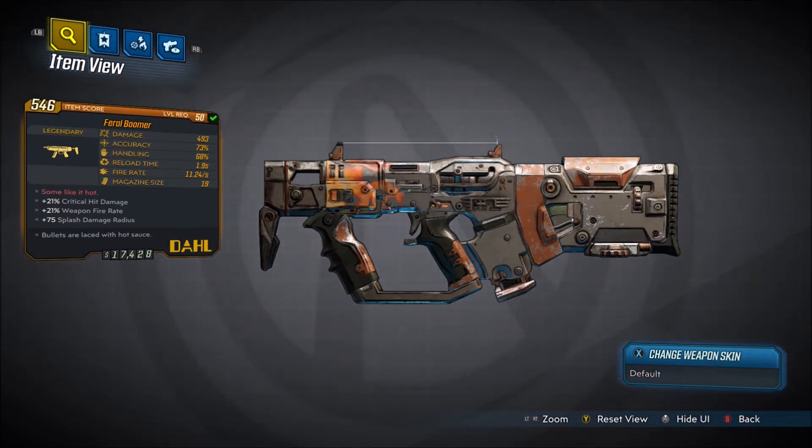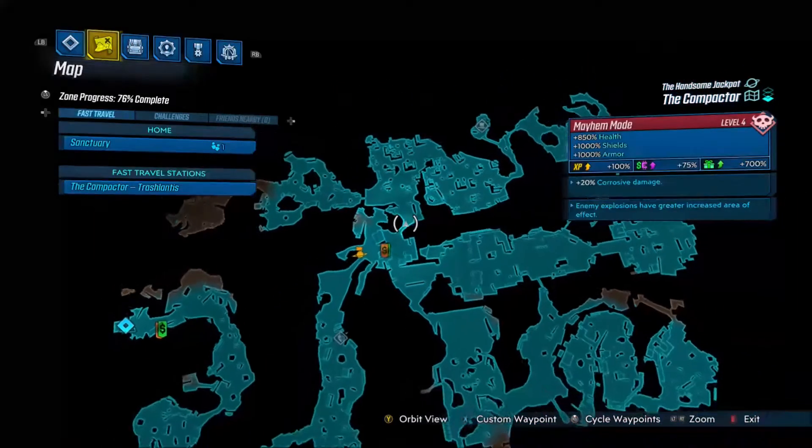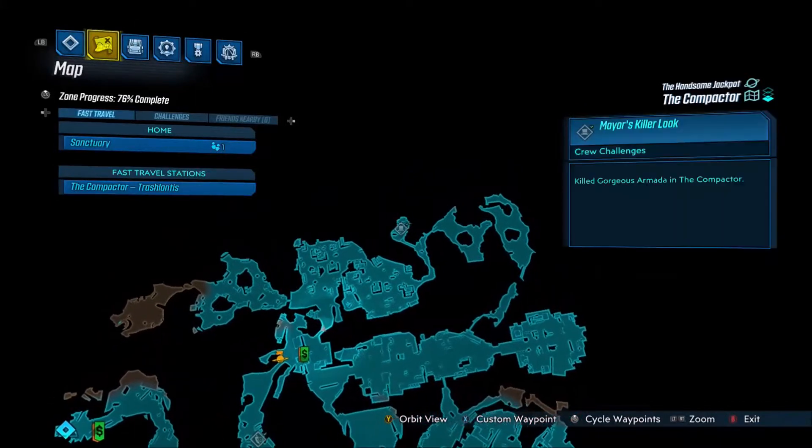Like the text says at the bottom, the bullets are laced with hot sauce. Once we get to the gameplay, I'm guessing this is a reference to the Torg hot sauce things you have to find — and they explode. I'm guessing that's what the bullets are laced with.